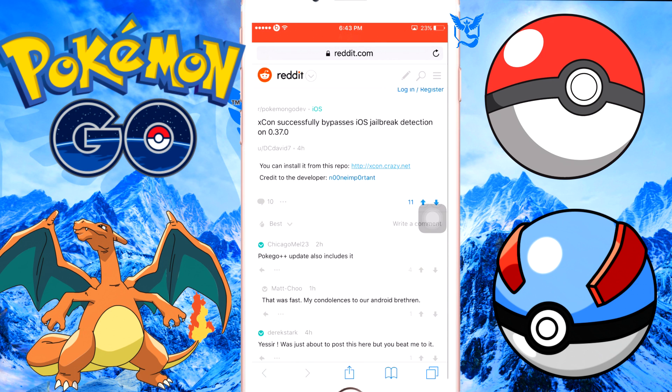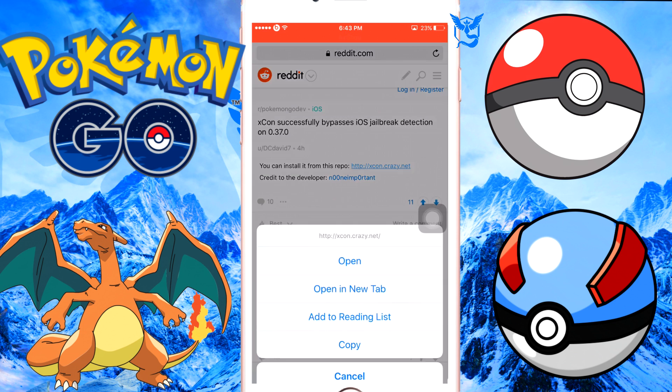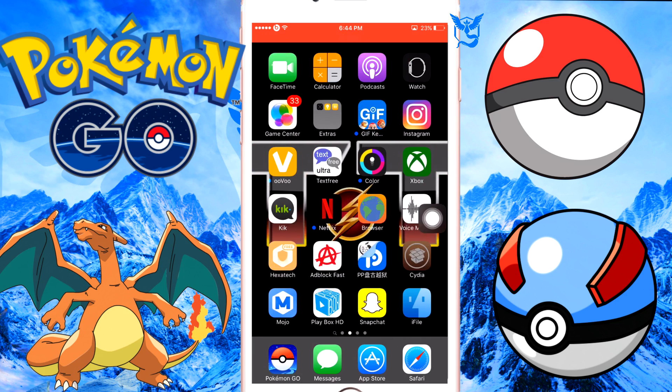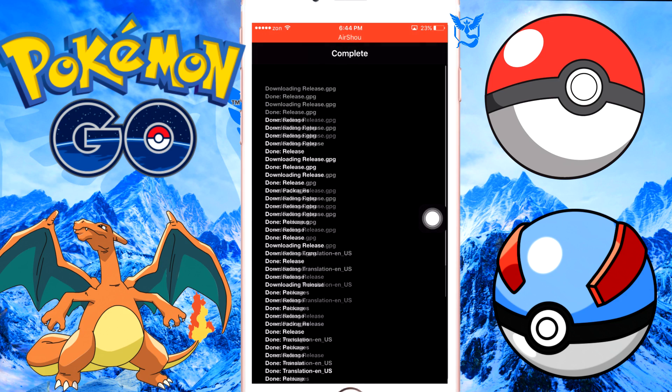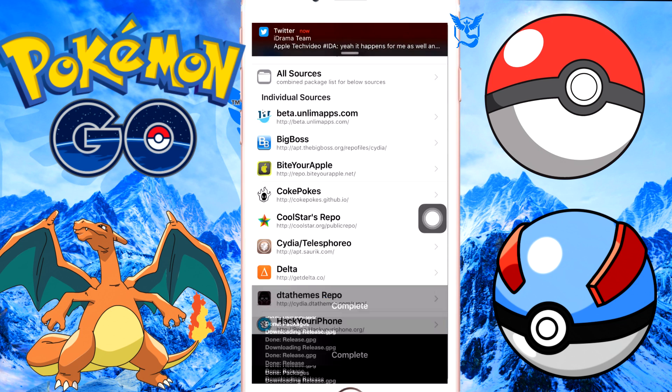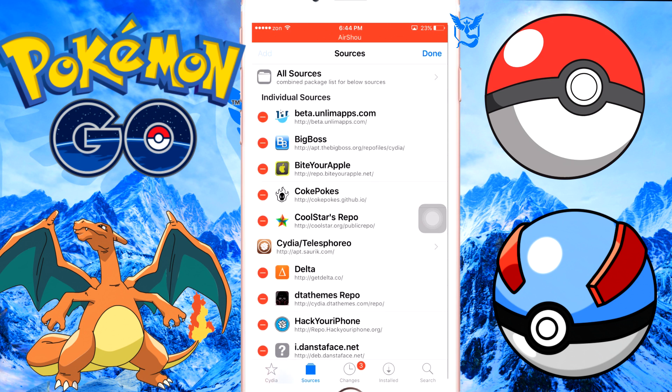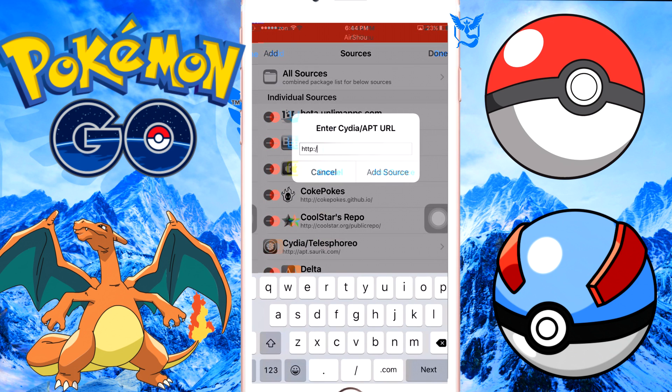The first thing you want to do to go ahead and patch that is click on this link and copy it. The link will be in the description below — go ahead and do that, because on YouTube you're not allowed to copy anything. So what we're going to do is go ahead and click Edit, Add, and then paste the link there.